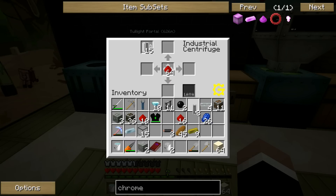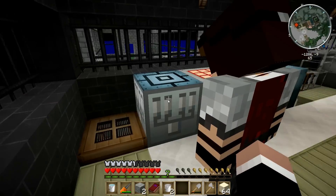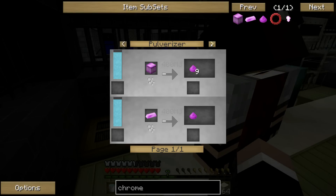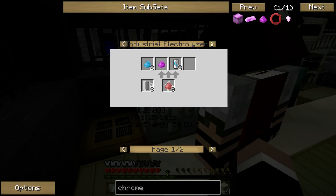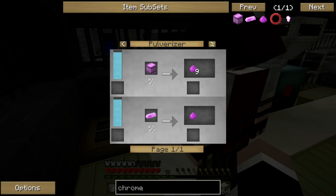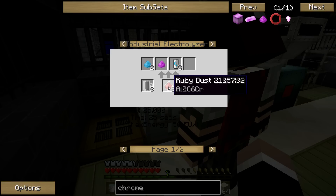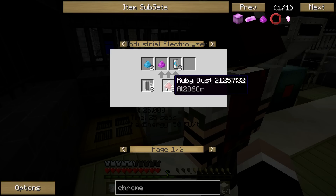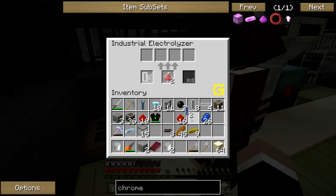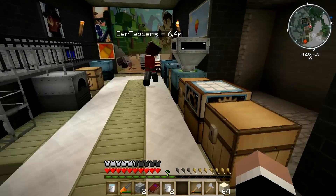What did you want me to look at? This thing? Yeah — can you get that thing working, mate? Let me see here. Chrome dust — electrolyzer — 5000 EU. Do I need nine ruby dusts for it to work? Yeah, you need nine ruby dusts and three empty cells. So you're gonna have to wait until you have another ruby dust.